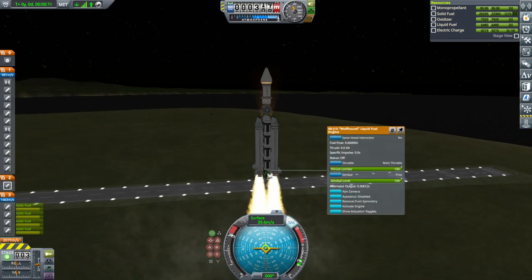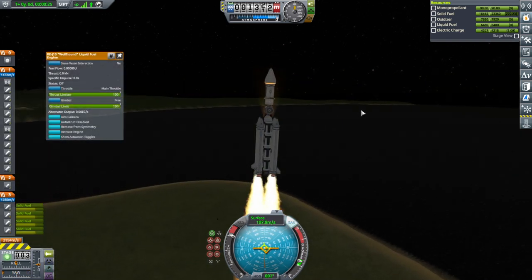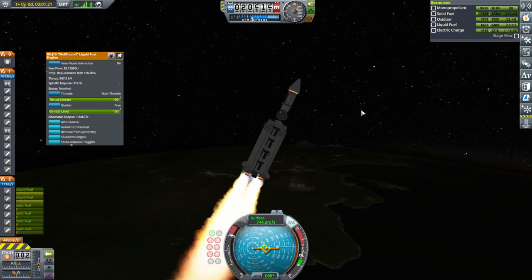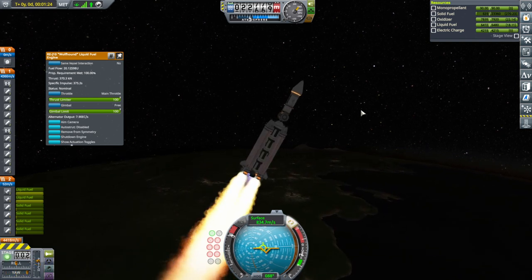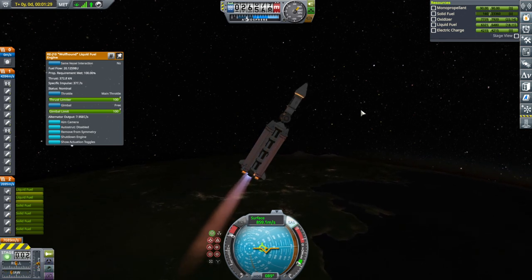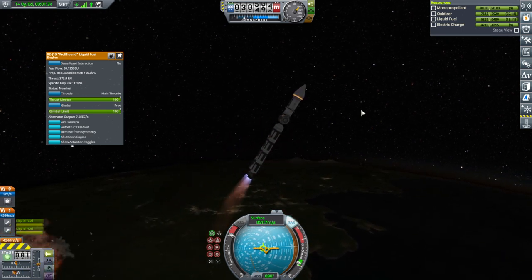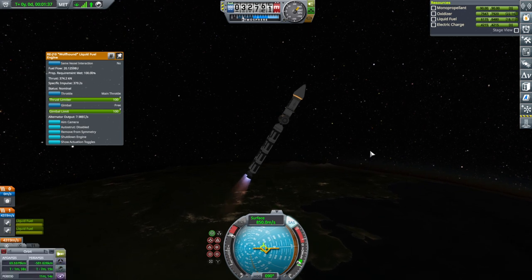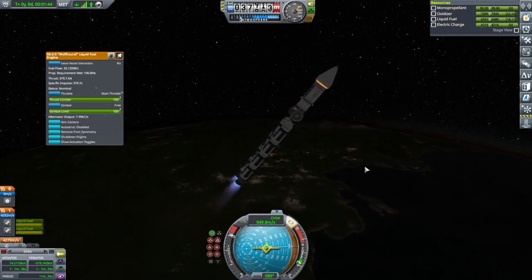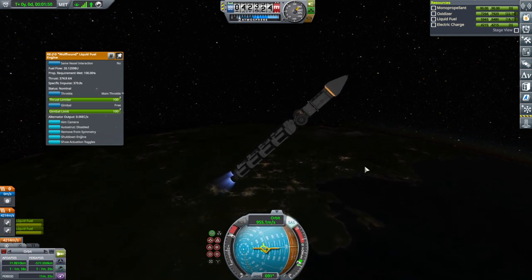I picked a color for the lights that I thought would match Duna. Turning is not easy. Okay, ignition of the wolfhounds - 373, that's pretty good. But I neglected the thrust-weight ratio. Well, we weren't trying to reuse those anyway, and our apoapsis is pretty high. I think we'll be okay, maybe. It's wobbly. I deliberately avoided part clipping on this in the hope that it would make the station safer.